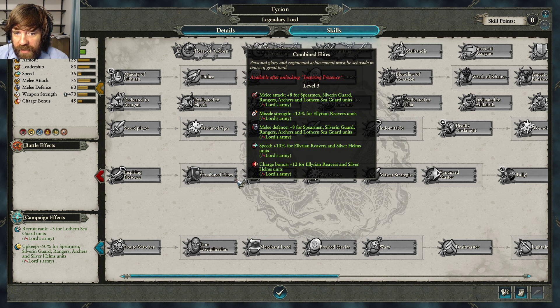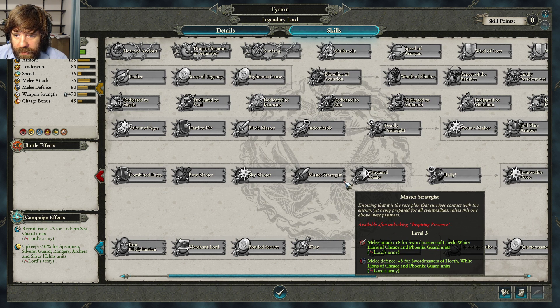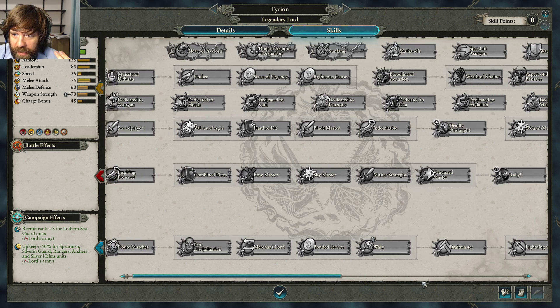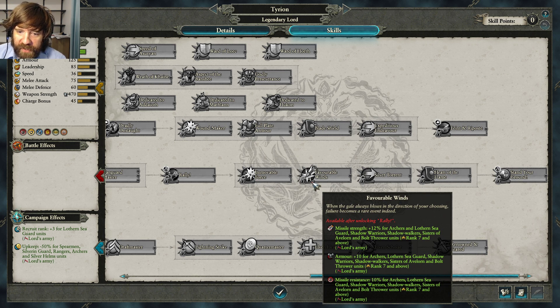I tend to get Bow Master first then Combined Elites. Sky Master is pretty weak — I wouldn't get that. Swordmasters of Hoeth skill is great later if you want to run a lot of Swordmasters, but honestly I'd rather spend money on Sisters of Avelorn and dragons, using basic spears to hold the line with some Silver and Guard. The later-tier level-seven skill giving missile strength 12 and 10 armor for ranged units plus 5 melee defense for melee units is quite strong.